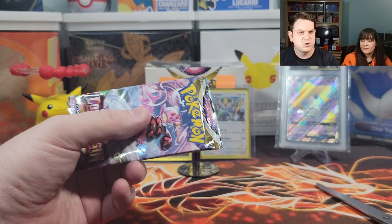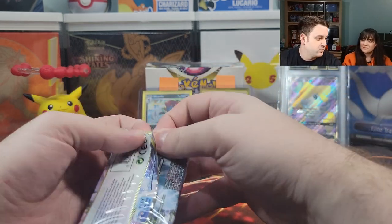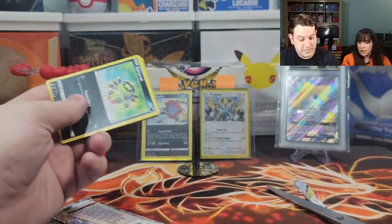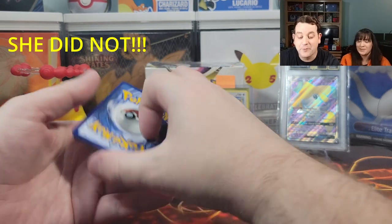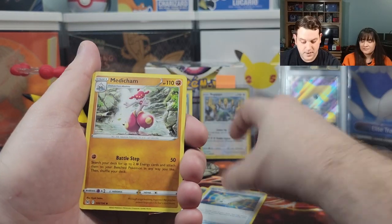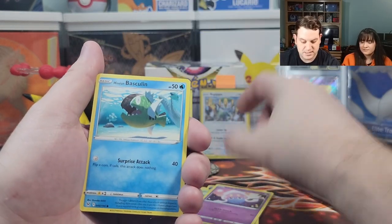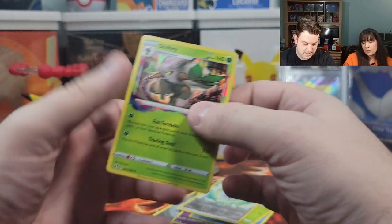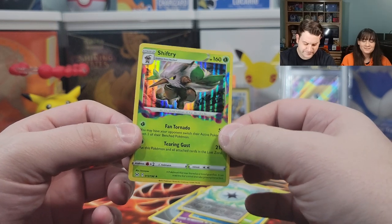I'm in the lead, enjoying my comfortable lead with my one holographic. The genie's gonna pull through and give me a double banger to take the win. What's the energy? Fire, water, steel. Arc Phone, Medicham, Miss Fortune Sisters, Spinarak, Paris, Inkay, Basculin, Phantump, a Gift Energy reverse holographic, and a Shiftry holographic. We're tied — I think mine is better.